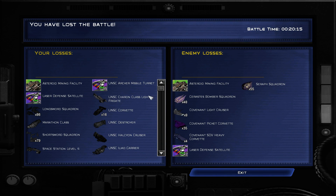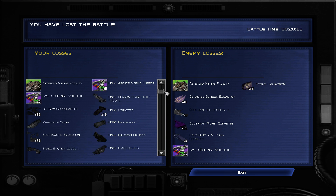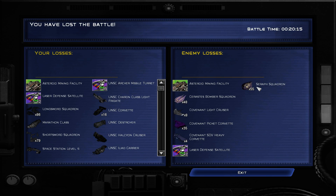Very uneven battle as you can tell. Our losses: 86 Long Sword squadrons, 79 Short Swords, one Marathon, 16 Corvettes, one Sharon, an Iliad, one Halcyon, five Paris class, two Midlothians, another 16 Corvettes, another Halcyon, two SMACs — compared to their four SDVs and 35 Covenant Pickets. They lost a few destroyers I know they did, but I guess it just lost count. Very uneven — only 20 minutes for this battle. We have lost Harvest. They have pushed us back.